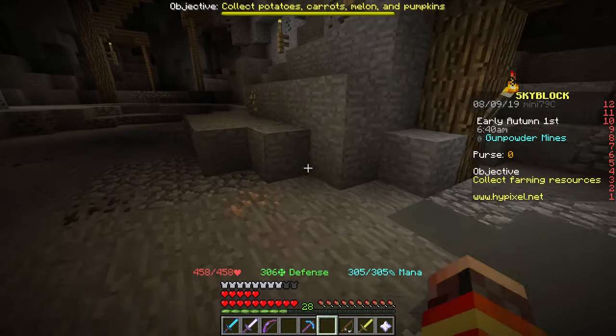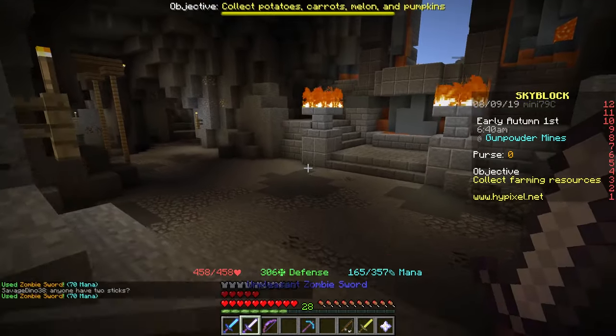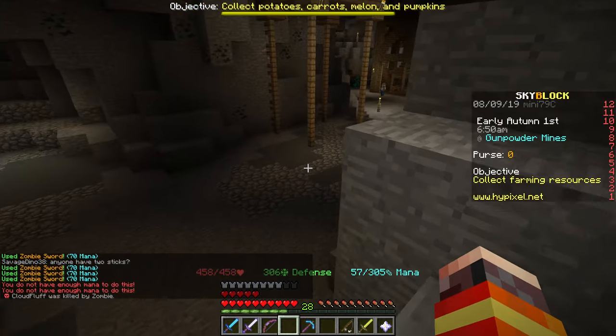Because if you have the full armor set, like I said earlier, you will have over 1,000 mana. So this is really good for spamming those zombie sword heals and other kinds of stuff. So if you guys need a lot of mana, this armor set is perfect for you.